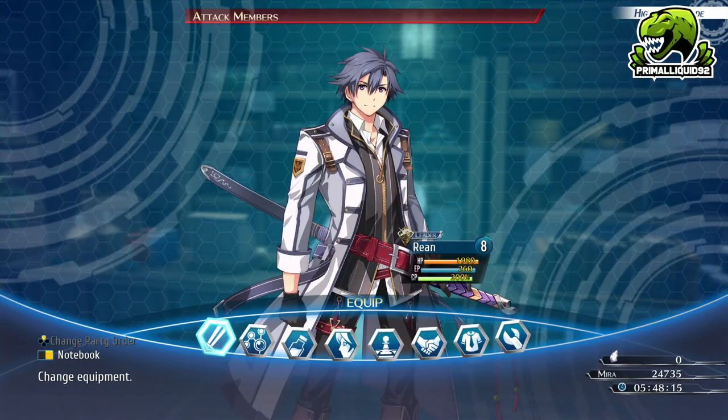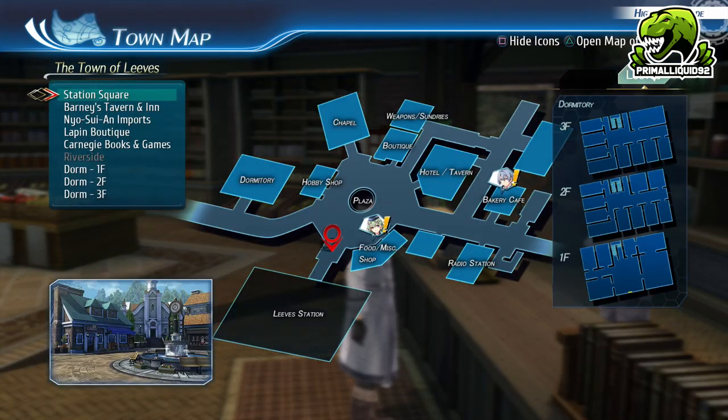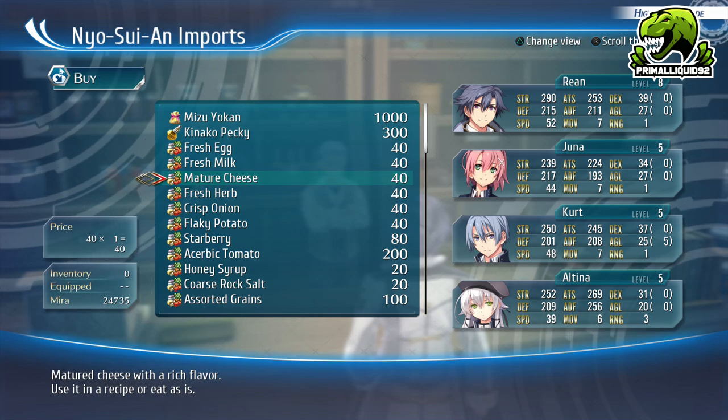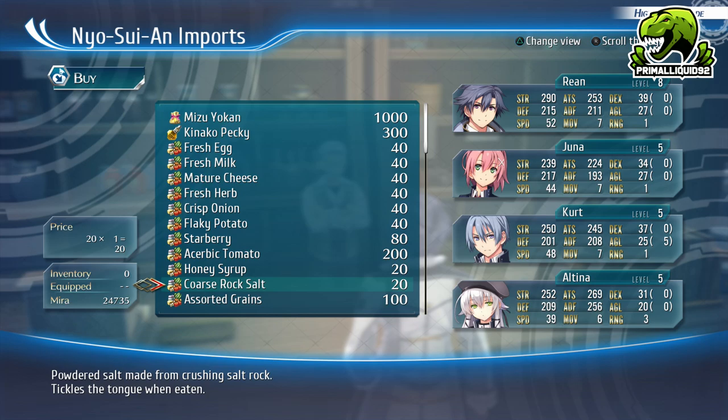Straight off the bat, I am at the very first free day in the game on April 16th, and this is just the normal shop in town. All you need to do is go ahead and go to the shop, buy some mature cheese, some flaky potatoes, and some coarse rock salt.